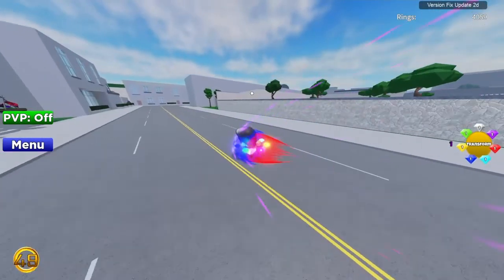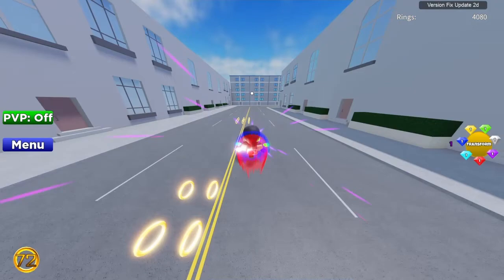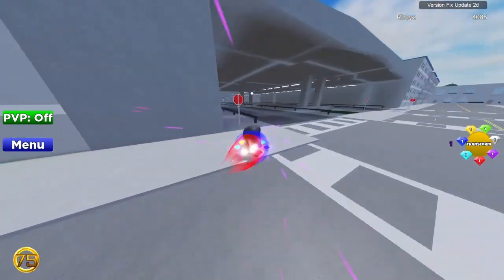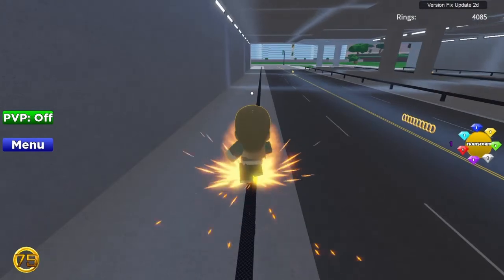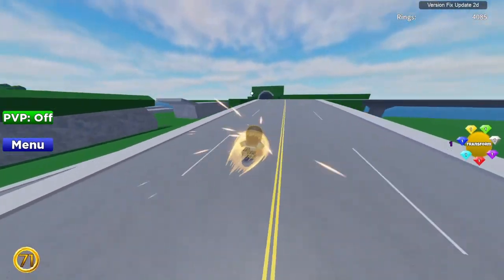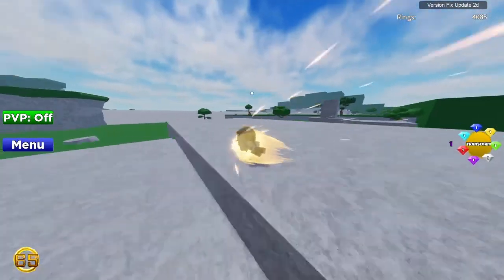Second emerald — the one that's really close to us — is the white emerald. Let me just transform to show you what it would look like: go super fast and stuff. So you go over here and do this little powerful section.